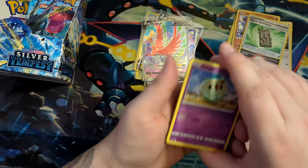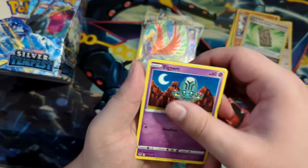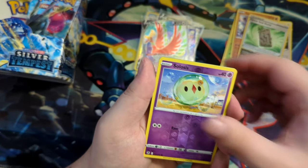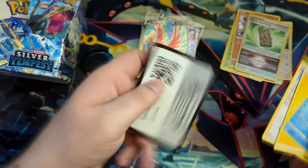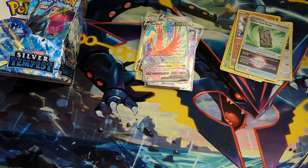There's the Mawile that you can get as well, featuring Barry from Diamond and Pearl. That's something you could get which is really nice. Nothing in this one though — more would be cool to show off. We can pull it so we can show it off. The Mawile is really nice.